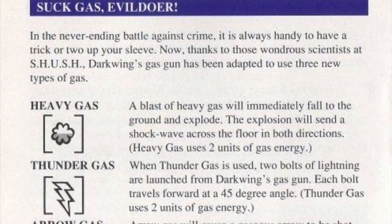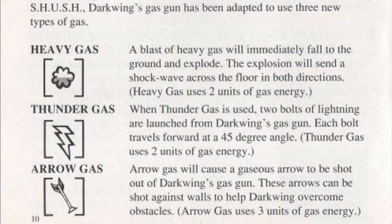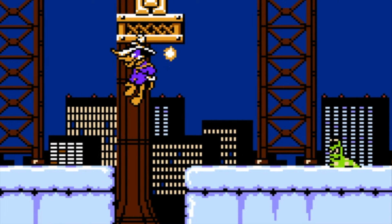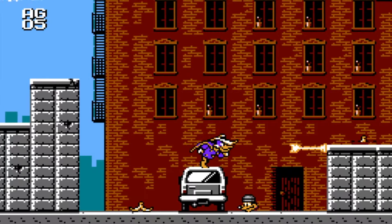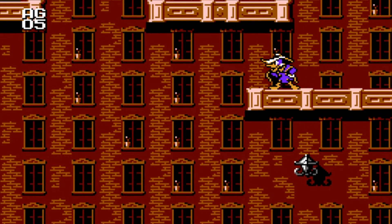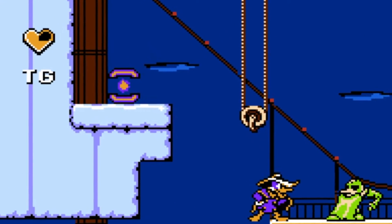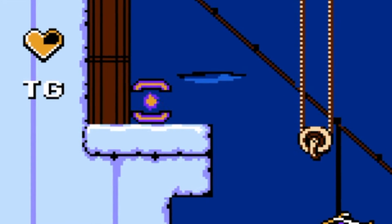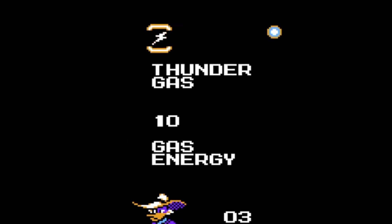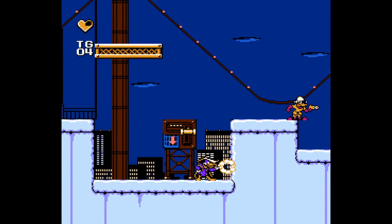Darkwing also gets a variety of weapon power-ups that he can use, sitting around each stage, allowing him to use his gas gun to shoot things like lightning bolts at angles, a gas bomb that shoots both ways across the ground, and a pretty cool arrow that you can use to make your own temporary platforms to stand on to reach areas you normally couldn't get to. These are all powered by special ammo that you can find lying around, so you can't just mindlessly go crazy with them. And unlike Mega Man, you can only ever hold onto one of these weapons at a time, so be sure to keep the ones you like best since they don't pop up too often.